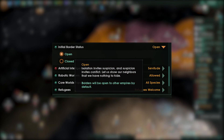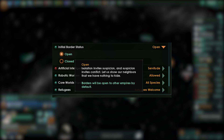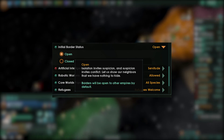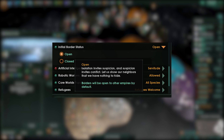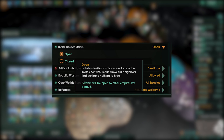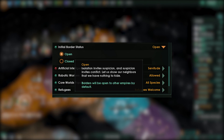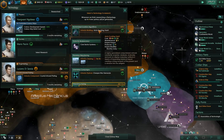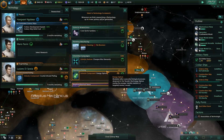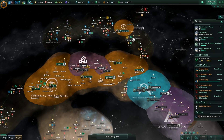New initial border status — this is something I've been wanting for quite some while. Once you generate new contact or get in contact with a new species, in the past you needed to manually enable open and closed borders. Now there will be an additional item to the first contact rule, whether it's going to be nice or aggressive. We're also going to have initial border status, so you can choose whether your borders are going to be open or closed depending on your policy. So if you're a xenophobe and you don't like alien scum going inside your territory, you can close the borders to them immediately. Obviously this won't apply if you haven't done first contact yet — you'll need to speak to them first before this becomes a thing.